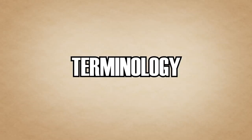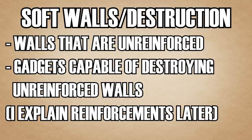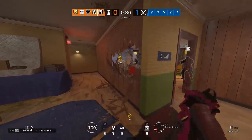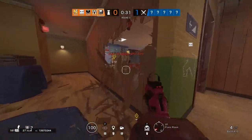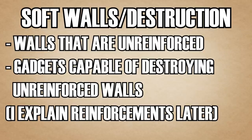Before we get into the core concepts, here are some definitions for terminology you'll hear throughout this video. The first is soft walls or soft destruction. If you have a soft wall, it means something that can be broken by gunfire, explosives, or generic breaching utility. Once this wall is destroyed, you can either walk or see through it.